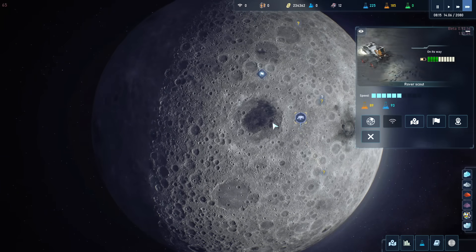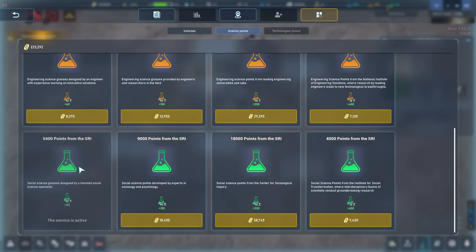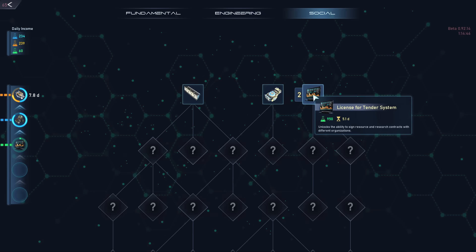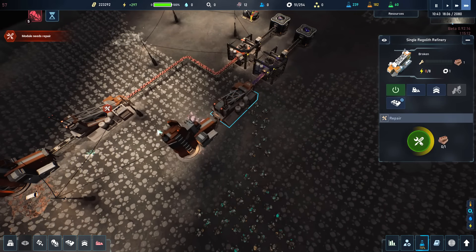I'm curious what's down here, so I'll buy some social science points with our cash since we're losing funding. We found out why we're not getting contracts — you need a business license terminal. Even in space you've got to submit your business plan to the moon council, get your zoning permits. Bureaucracy, bro. We're also noticing that modules break very frequently, requiring multiple clicks to repair — I'd really like a 'repair all' button.